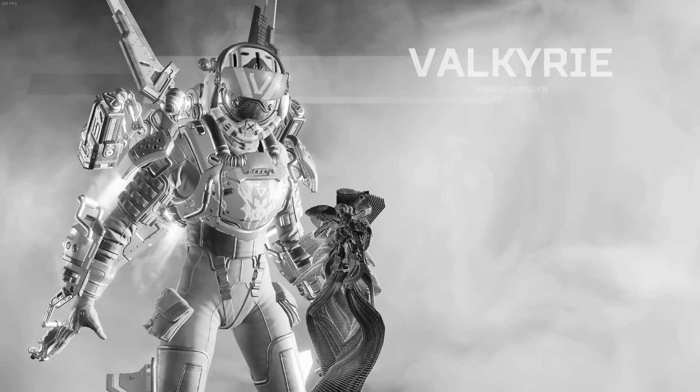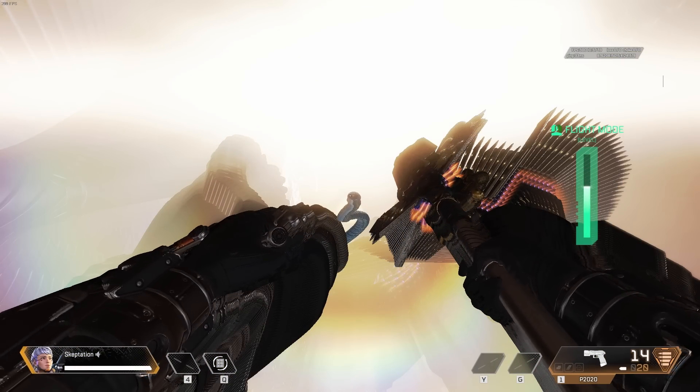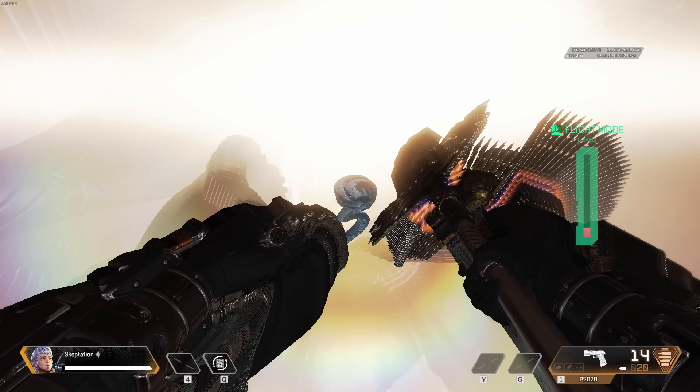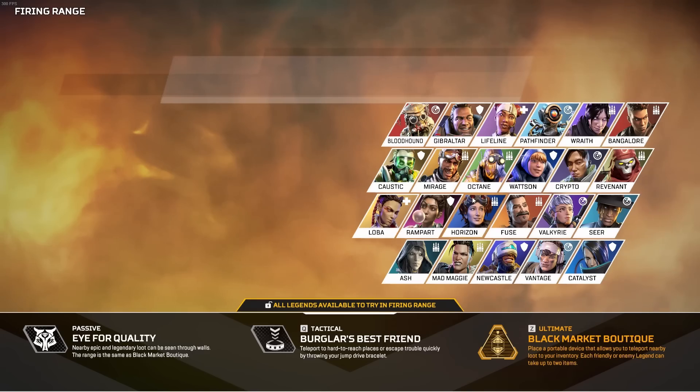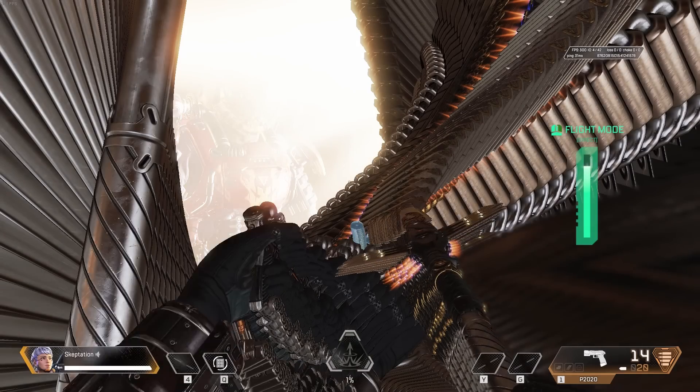Since you're actually falling, changing legends won't teleport you anymore, and picking Valk lets you fly around. You can fly all the way over to the object in the void if you keep switching legends to refresh the jetpack, although it takes quite a long time.